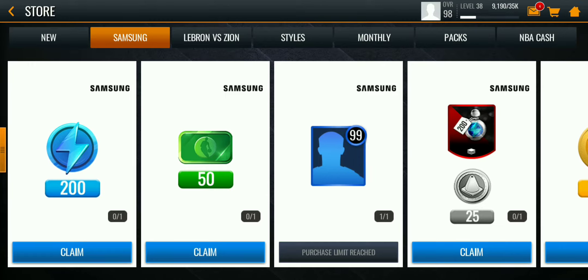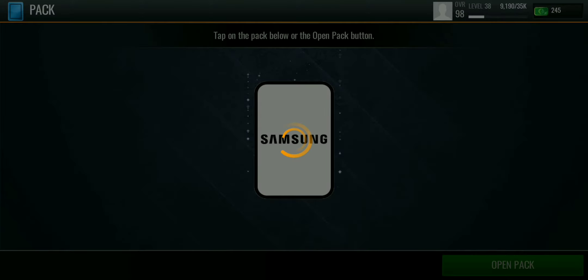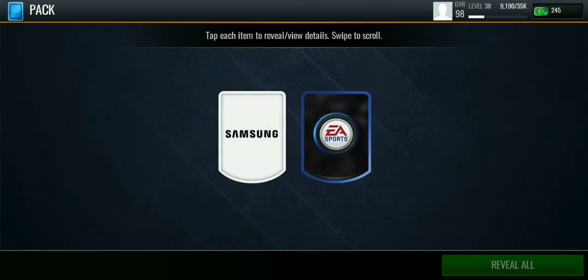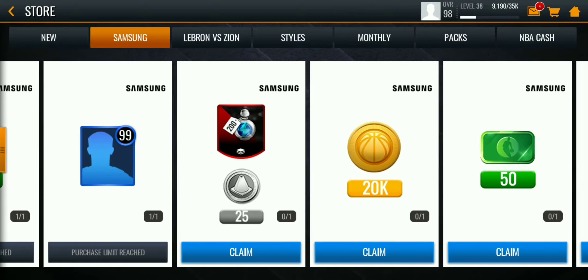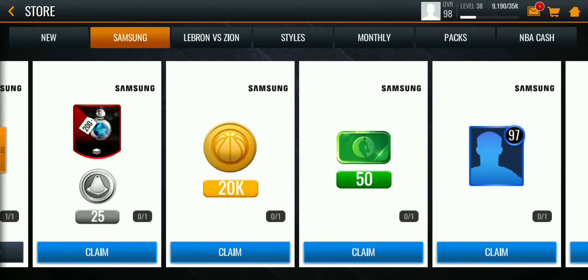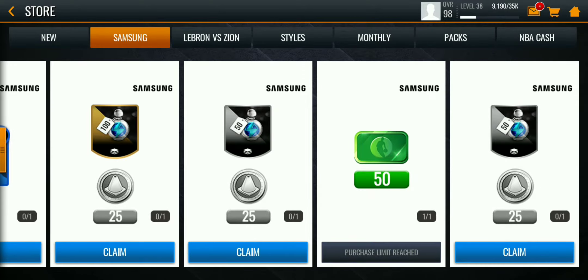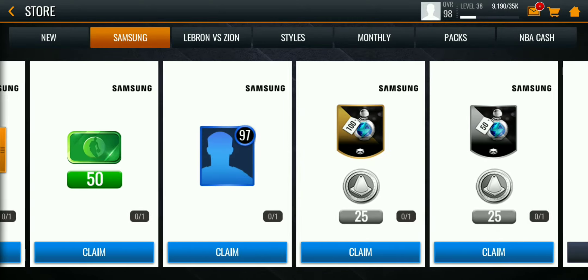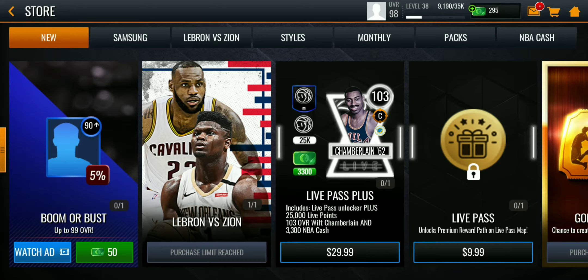You can also open the 200 stamina pack. They also give you five 50 NBA cash — I misspoke, I mean 50 NBA cash, not 50,000. So I just got my 50 NBA cash. You can also claim 20k NBA coins, another 50 NBA cash, and they give you a bunch of stamina to help you.